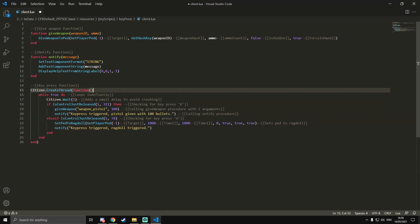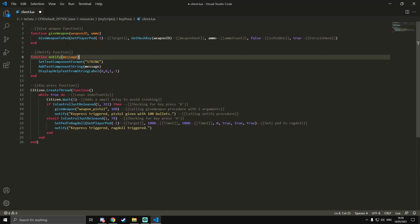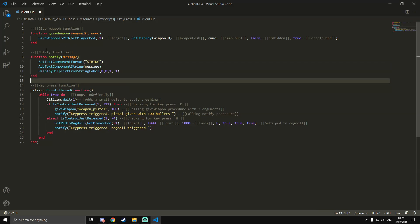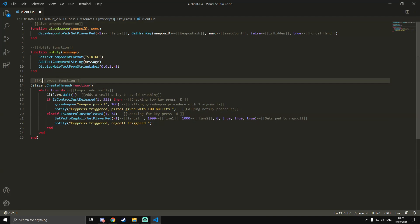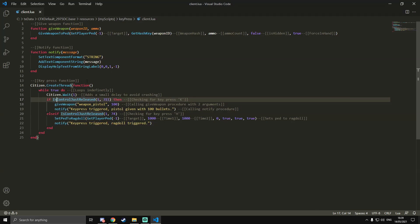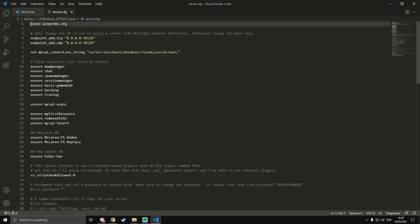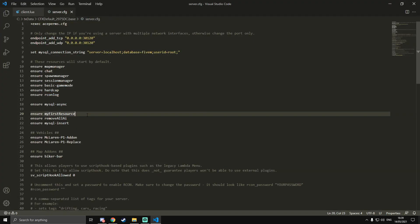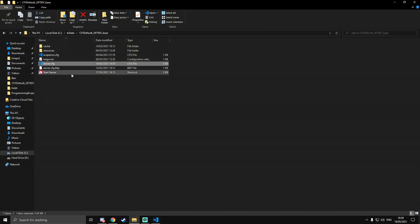So what I've shown you is how to make functions that can be called from the same script. If you want them called from other scripts you'll need server-sided functions, but we won't cover that here — this is just client-sided. Now save that, go to server.cfg, add 'ensure keypress' below your first resource, save, and start the server.